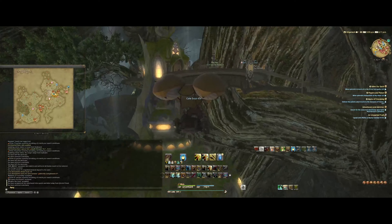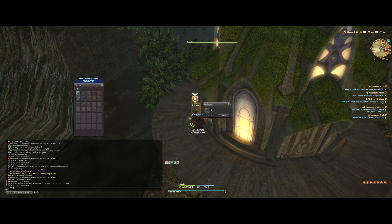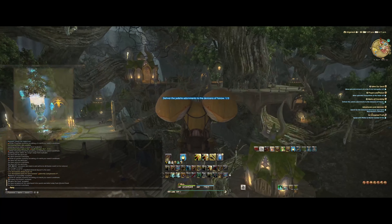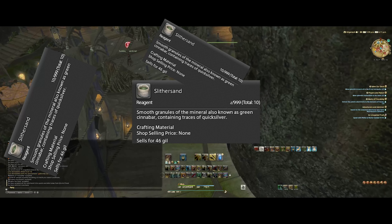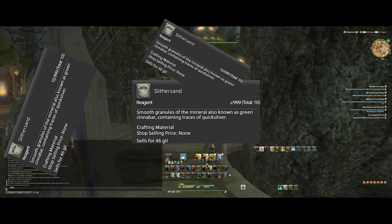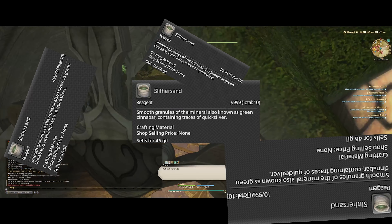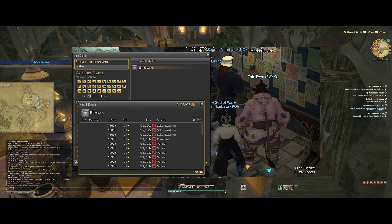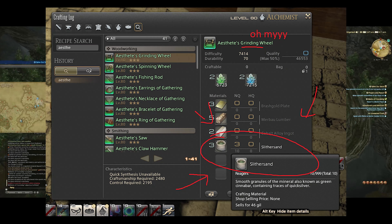When it comes to people not making effective use of gil making sources, beast tribes quickly comes to my mind as content that people don't properly utilize. I've seen friends sell slithersand for nearly nothing to people who are looking to take advantage of their ignorance — slithersand has been one of the most lucrative and expensive crafting reagents during patch 5.3 and still is. So yeah, beast tribes are big and important for gil making, even for the highest cutting-edge crafting, and I absolutely have done a ton of them.